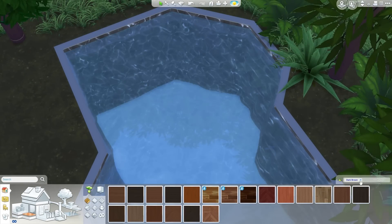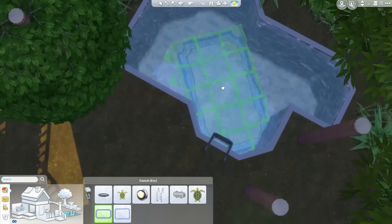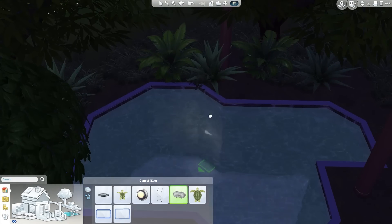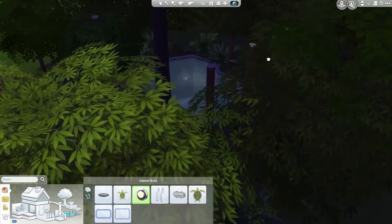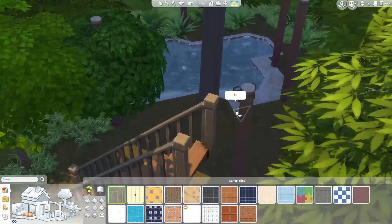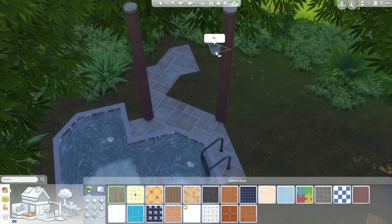Because I'm a mule — I'm not a mule, but it rhymes with pool and cool, and I wanted to keep the rhymes going. You could also add — if you have the Perfect Patio stuff — a hot tub down here as well, which would be pretty cool. It's a kind of cool hangout space down at the bottom underneath the house.